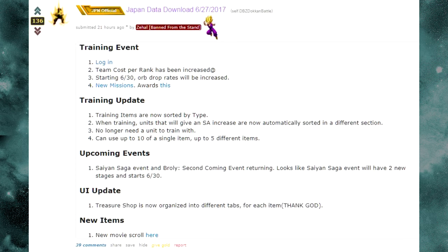The next update is that team cost per rank has been increased. When I first read Zahal's post — by the way, thank you Zahal and Reddit for data mining and translating this — I jumped onto my phone and opened the app to check my Heroes team to see if I could fit both Super Saiyan 4s. Unfortunately I still can't run a full Dokkan Awakened Heroes team with the SS4s, but I can now run a full Dokkan Awakened Heroes team in general, which is great. I wasn't able to do that before. Now I can, so I can actually probably take on Boss Rush.